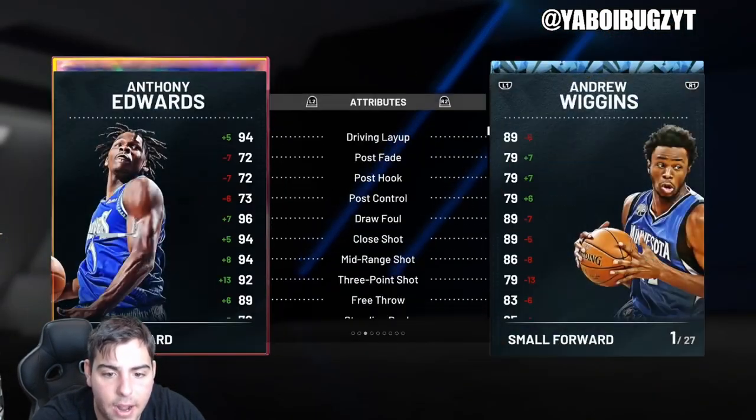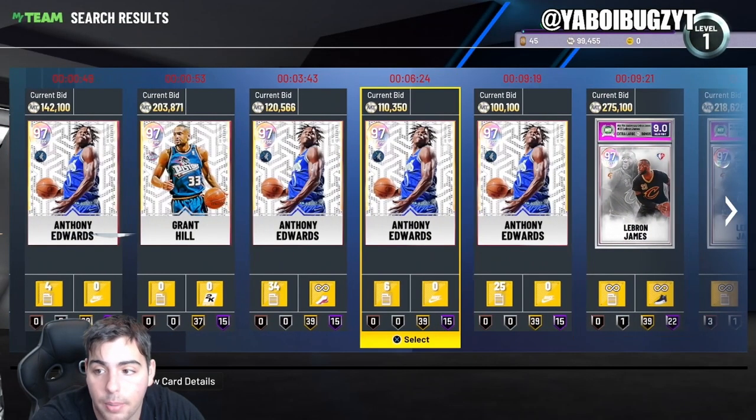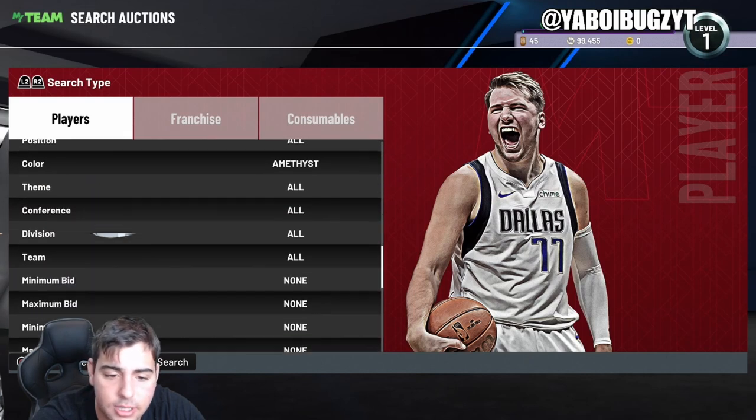My favorite player in the game right now is probably Ant-Man. Obviously his defense is pretty good — this card is very, very well put together. We're gonna go over the market; let's see what the amethysts are doing, let's see what the diamonds are doing, let's see if the market's up to make some MT.